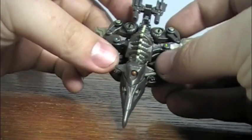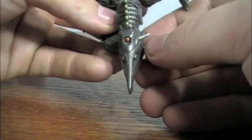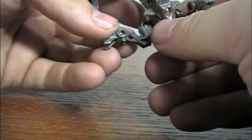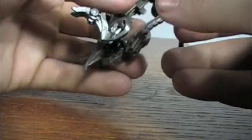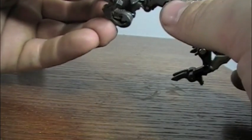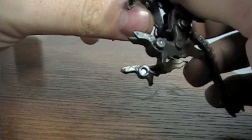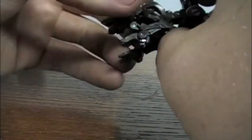I'm going to go ahead and get him transformed. Just fold out the legs here, fold out these legs out, then up. Then the back ones down. Fold out the tail. Very simple transformation, but still pretty good. Get the feet situated here.